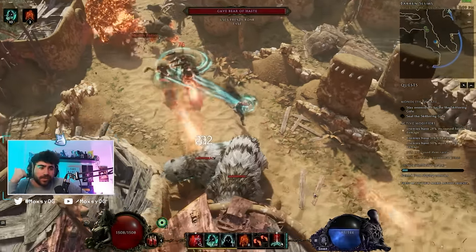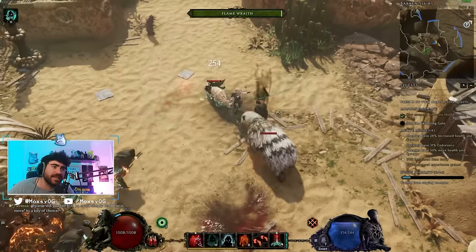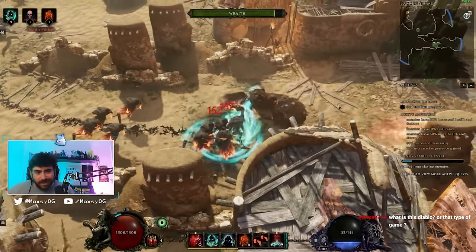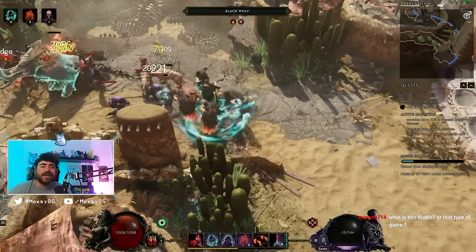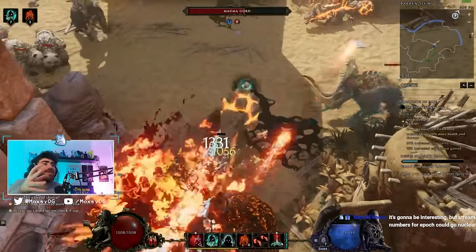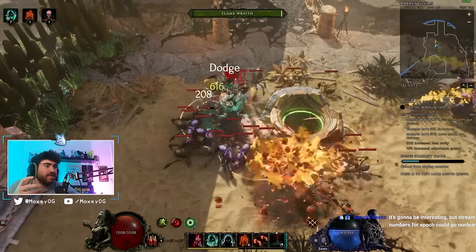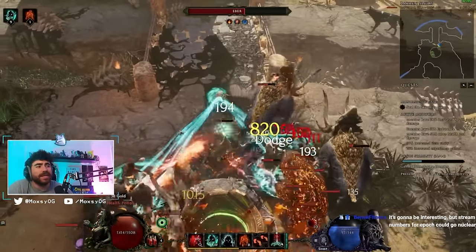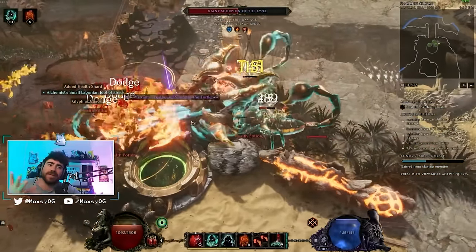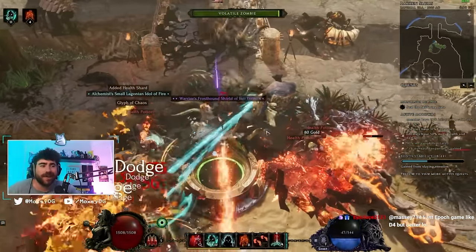The gameplay loop is: walk around siphoning life from your minions for constant life steal and mana, while your minions attack everything, dealing tons of damage and life-stealing themselves. With all that mana you spam summon more wraiths; dying wraiths spawn volatile zombies; the Abyss Fall passive gives minions up to 200 armor shred, constantly ripping enemy defenses. You also gain increased armor and health regen per minion. The build is very tanky, does tons of damage, and has crazy synergies — a true necromancer fantasy.